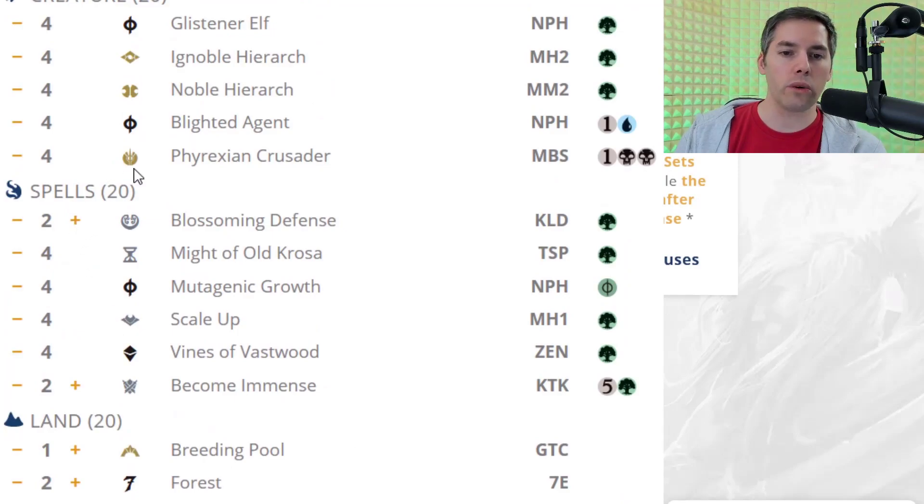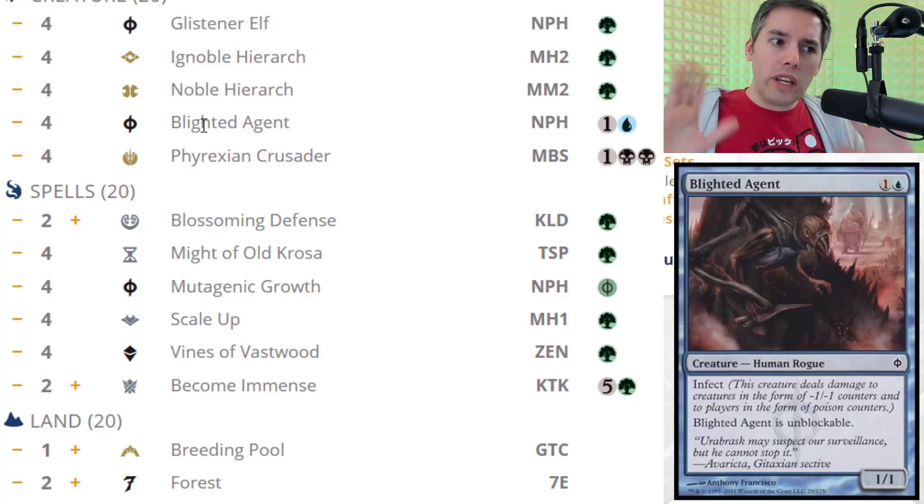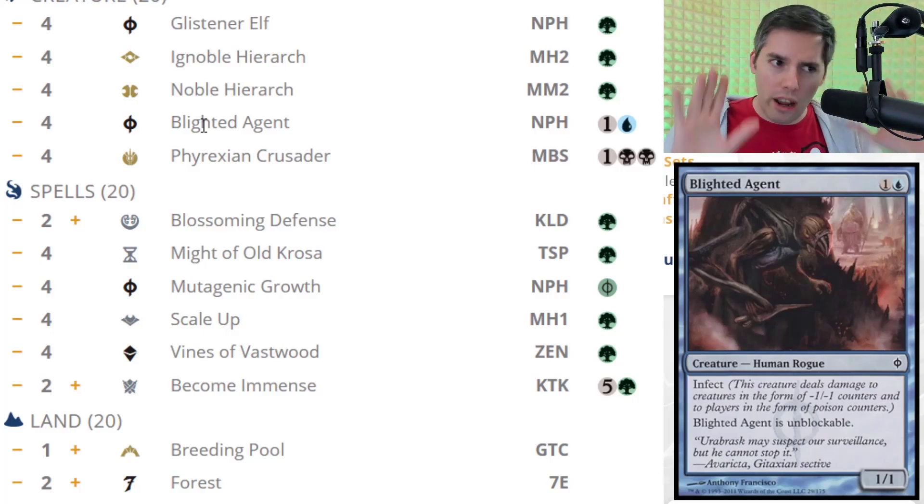We've got just one Blighted Agent. Usually there are a few more blue cards in an Infect deck, but just one Blighted Agent out of all this. That's not so bad — we can splash for that. Not too bad. That's within the realm of sanity.